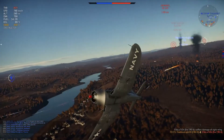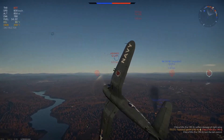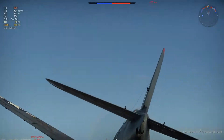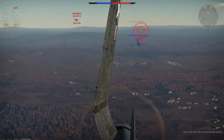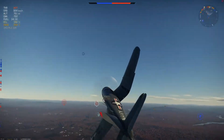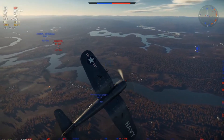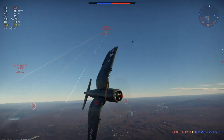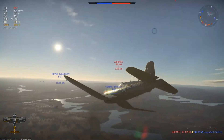There's a Focke-Wulf 190 pretty high over here — that's pretty scary. That was a miss. You usually want to keep your speed, but I'm going to bleed it off a bit since this guy's in a 3v1. Oh, he's pulling off, he's trying to get away. Focke-Wulf — I'm a goner. Wait, it's an A5? Isn't that like a 4.7? What's a 4.7 doing here?